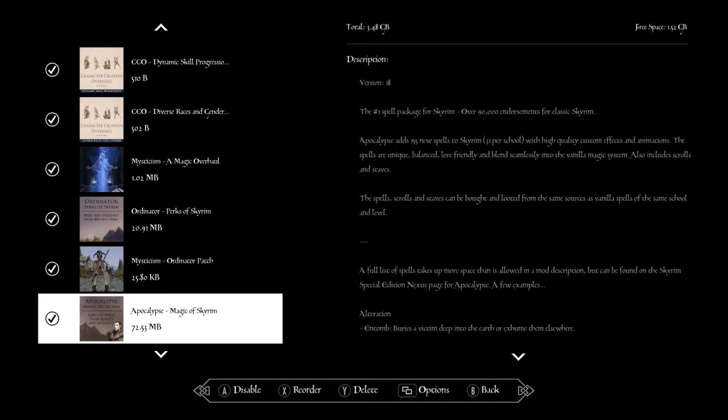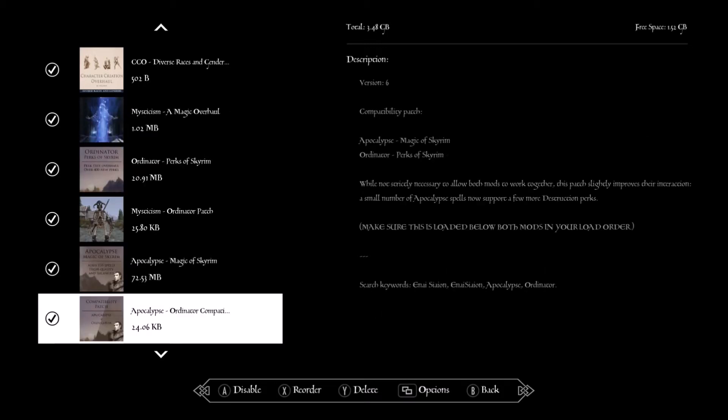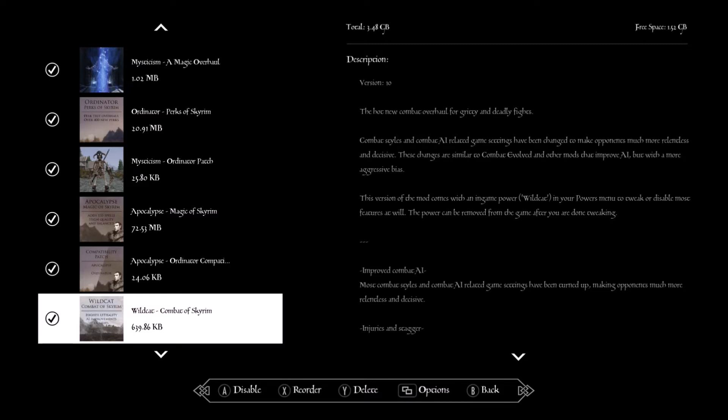Apocalypse — Magic of Skyrim adds more magic to the game, and we also got the Ordinator compatibility patch for it. Wildcat — this changes the combat system. With Wildcat, if you get hurt under a certain threshold — say 30% health or lower — there's a chance of getting an injury. For example, an arrow in the leg can actually make you stumble for the next minute or so.